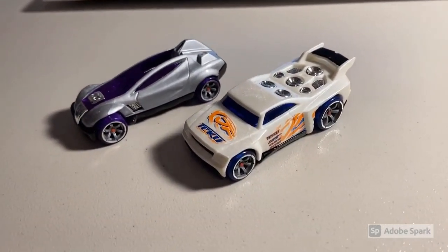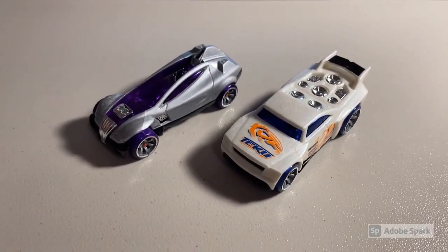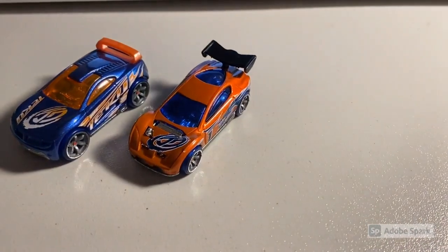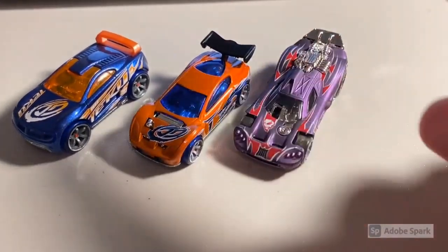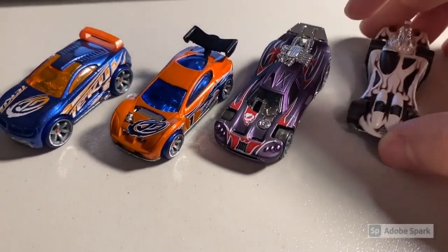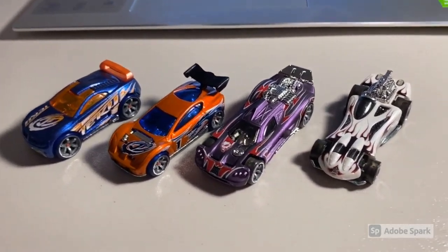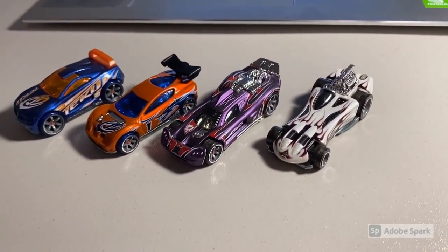Next we sold two more loose mint cars: a CM6 Excelium and a CM6 Baseline to a return buyer. Total was $38 even. Then four more loose mint cars: a CM6 Orange Wing Drift Tech, CM6 Black Wing Synchro, my last Purple Spine Buster for the moment, and a CM5 Power Bomb. Total was $54 even to a new buyer.